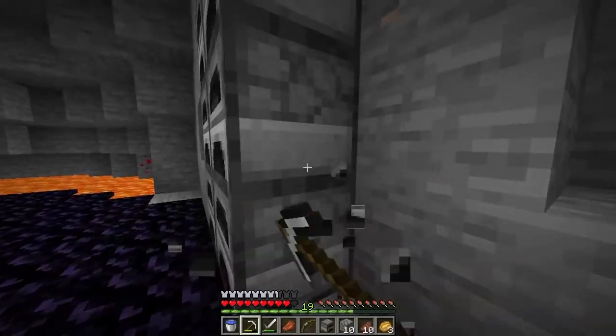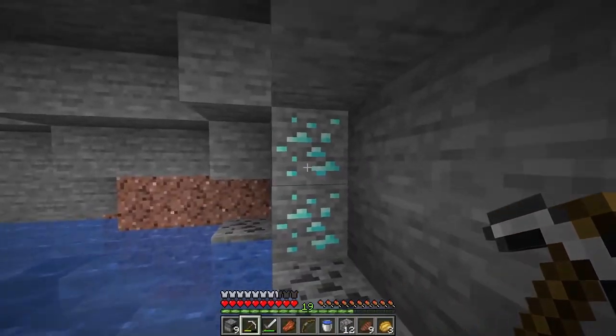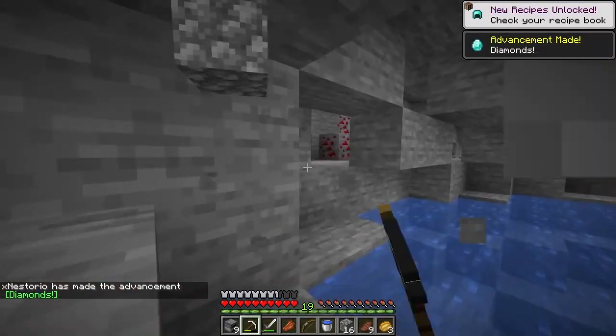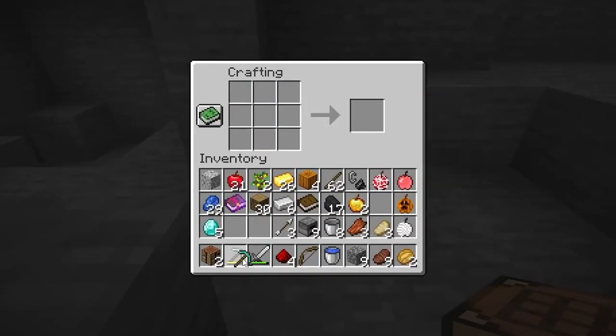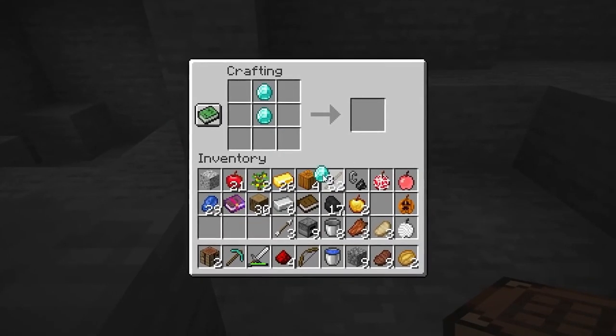I need to get some diamonds and make a diamond apple. Found diamonds — a two-vein, not too bad. Then another six-vein! We can finally make a diamond apple! I just realized I could have made one already — I'm actually losing it.